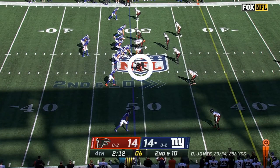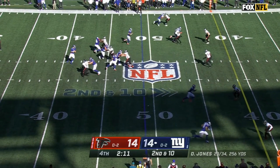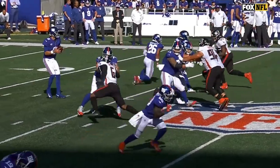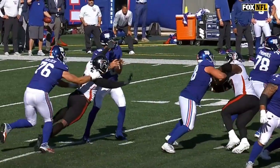Fowler has a great burst off the edge and it shows on this play. The offensive tackle is overwhelmed by Fowler's speed. Fowler manages to get the sack and force a fumble despite being held. He really has a knack for getting his hand on the ball and he had three strip sacks this season alone.